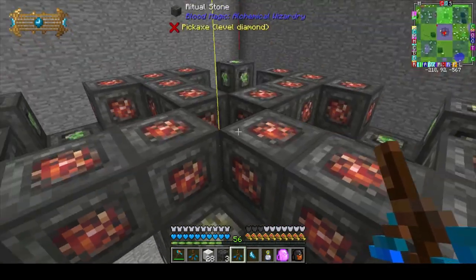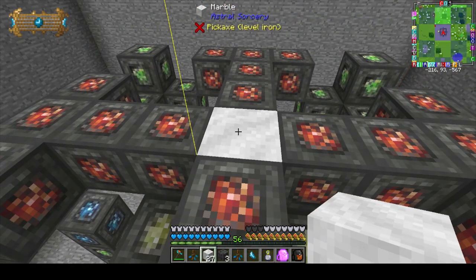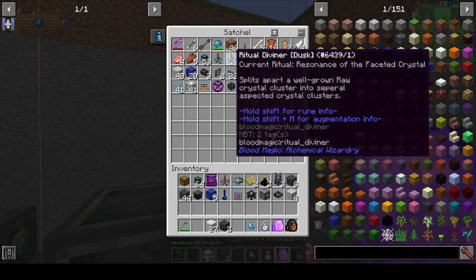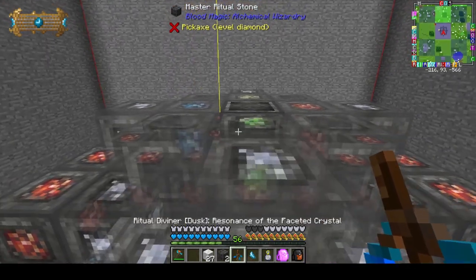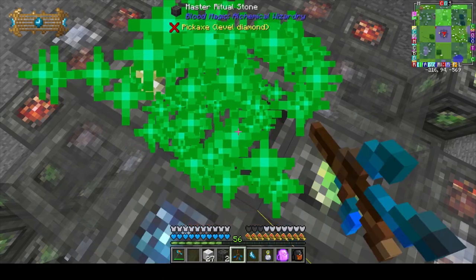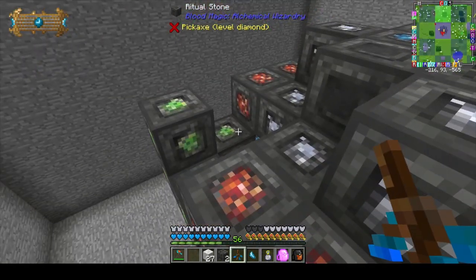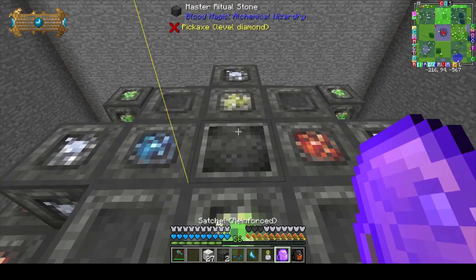The next thing I'm going to do is place a block right here in the middle and place another master ritual stone on top. This one is going to use a resonance of the faceted crystal. We might as well get this set up now. Build this here, and it will actually interlock with the ritual below it, which is really nice — it actually fits in perfectly. We're going to activate this.